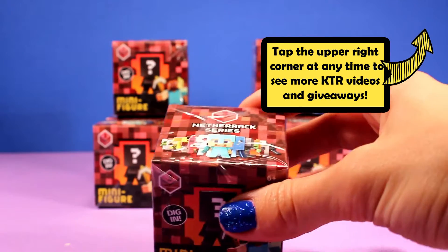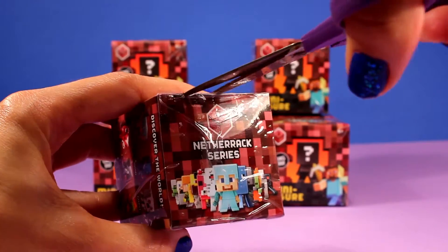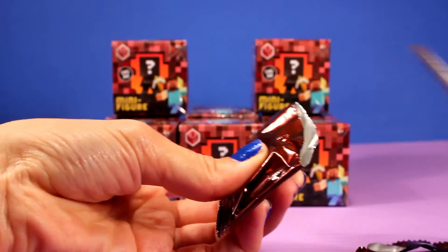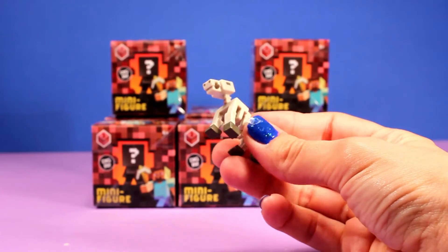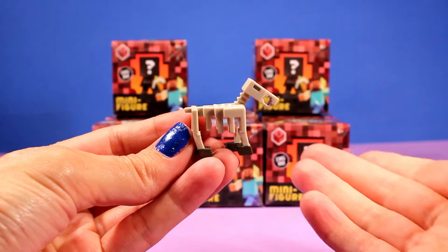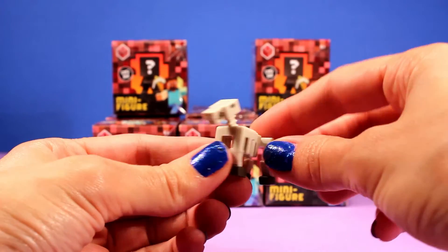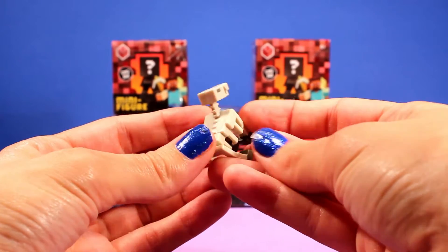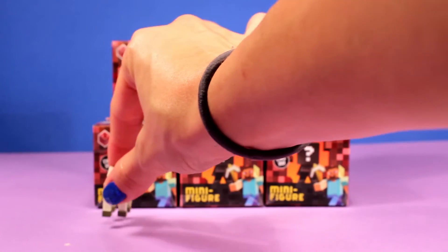Okay here we go with the first box. Let me get my scissors ready. I am so excited — are you guys ready to see what we get for the first one? It looks like we got a skeleton horse for our very first one. Look how awesome that is — he can bend and move! Here he is from the front, from the side, from the back, from the top, from the other side, and from the front again. That is one cool figurine.